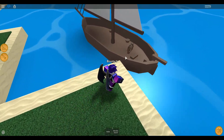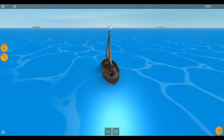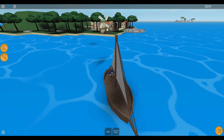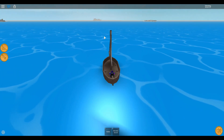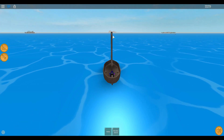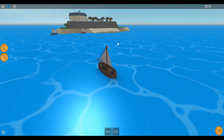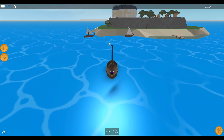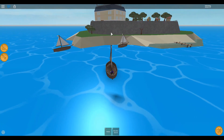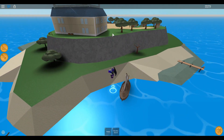As soon as you join the server you want to get on a boat and then head over to this island over here. You see this windmill thing over here and then you see Buggy Pirate Island over there. You want to go to this island right here in front of me. Once you've gone straight to this island you'll see that there is a building and this building has a bunch of chests around it.